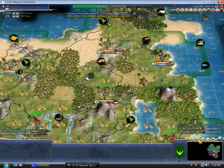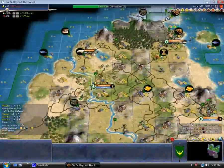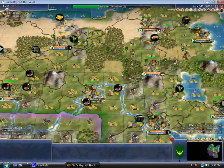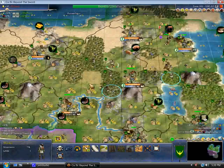Also, in the last segment, or maybe the one before that, we finally settled up all the cities we need on this map — or all the cities I could get on this map anyway — on Immortal. And now I'm just continuing towards Liberalism.